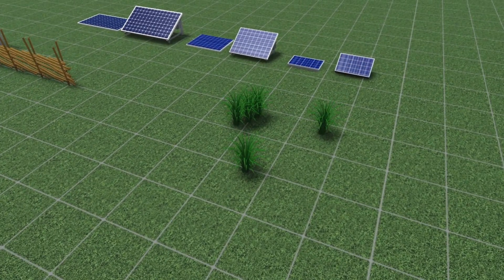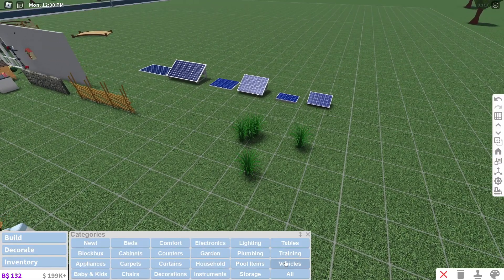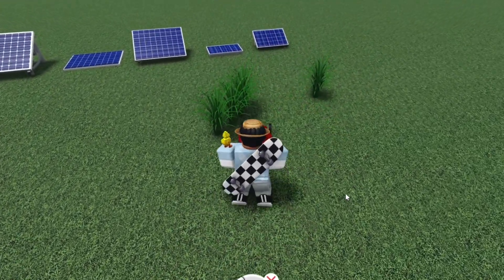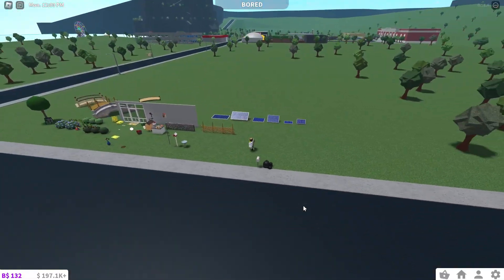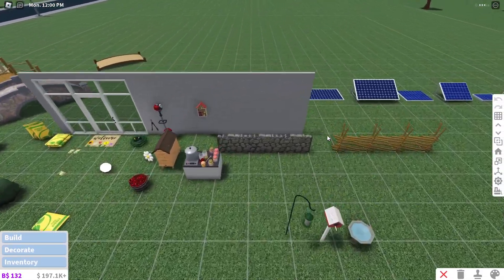If we grab a mower, look — it sprouts up and we can push it. The mowers can now officially mow grass. We still have one big thing to check out.